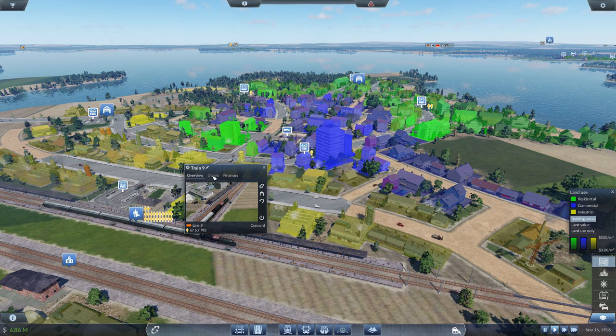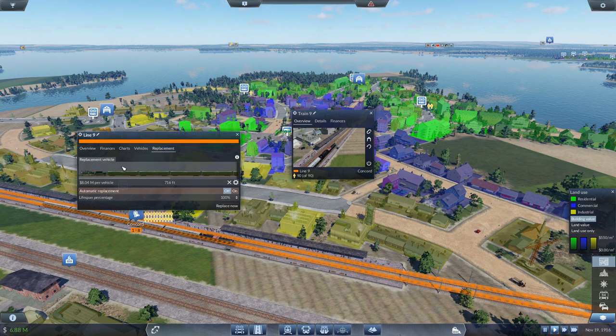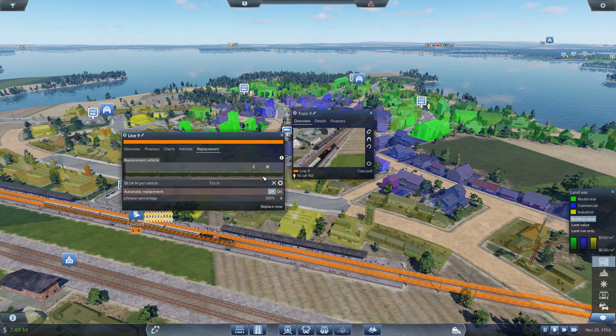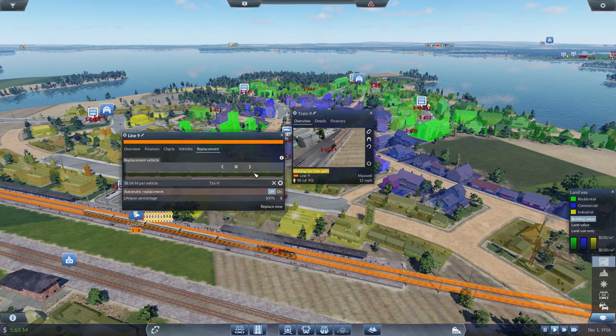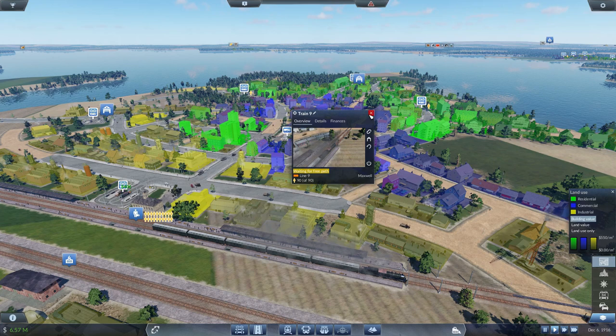I think we're going to try to make some of these passenger trains a little longer — 90 cars just doesn't seem like it's cutting it right now. Let's go into this line. I think I'm going to go with this locomotive and add eight cars total. Maybe if I take one out that should be sufficient — let's get this replaced.